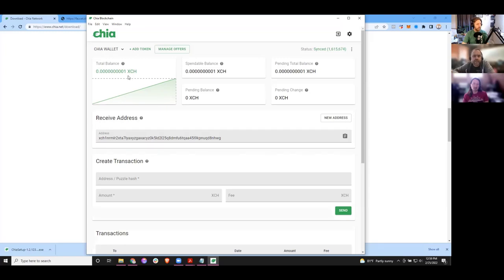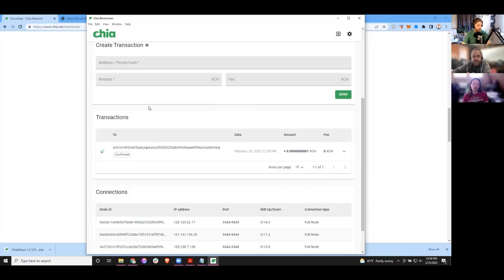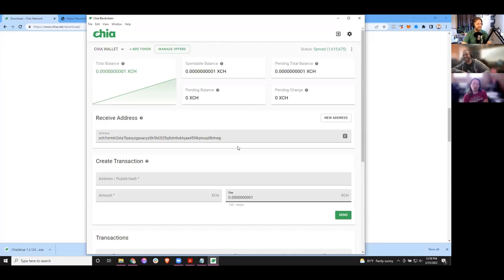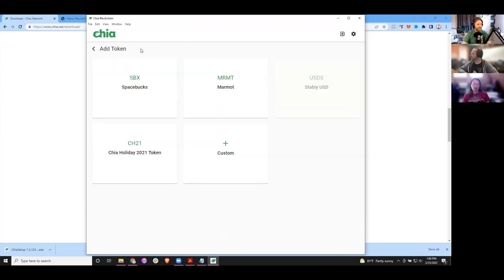Let's look at the zeros in front of that one: nine zeros and then a one. If you want to figure out how many mojos that is, copy that whole number and paste it down under fee. That's 100 mojos — that's how much they gave us. You're rich! Someday this will be able to buy you a car. There's no limit to the number of tokens you can play with in the Chia ecosystem — you'd get to them via the dropdown.